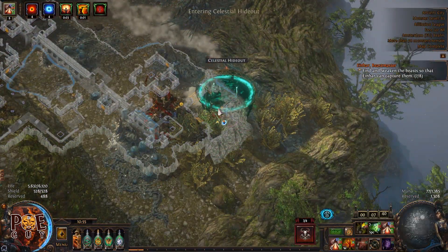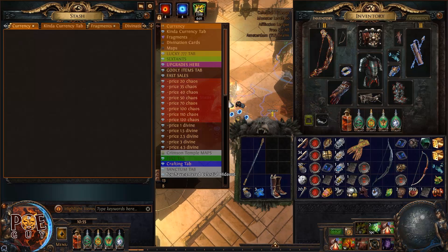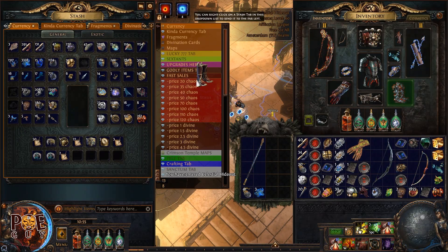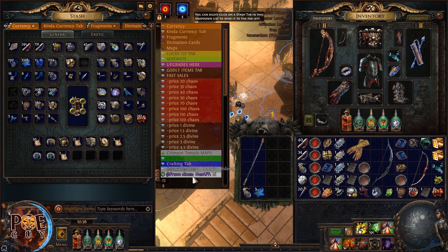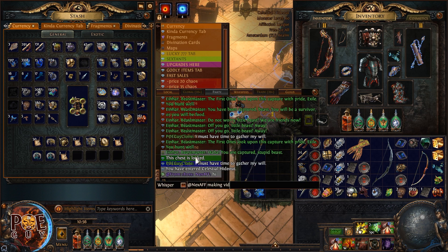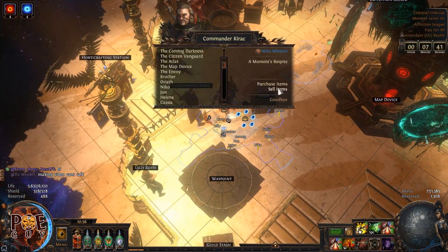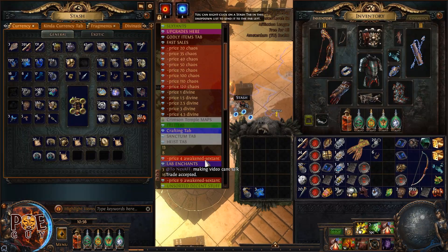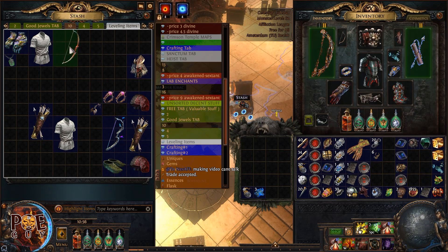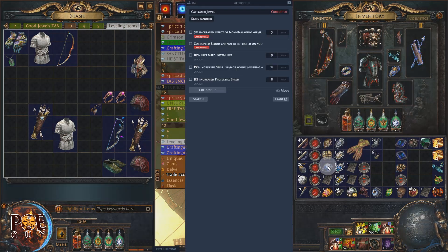I'll put the boots up for 27 divine orbs — these boots tend to sell very well after two weeks. I'm glad I got this on video. I'll save this item for leveling in my leveling tab, since I'll be leveling a Raider for my immortal magic finder build. Now let's price-check this corrupted blood jewel — as I told you, these can be very expensive.